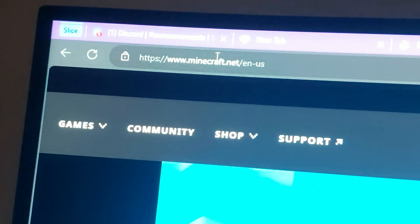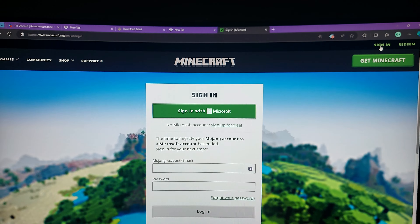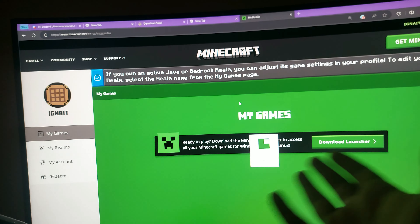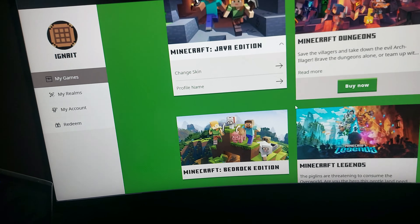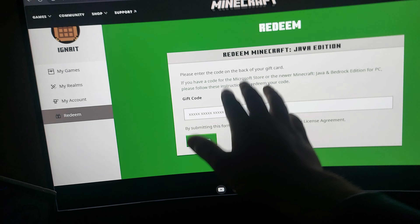You have to go to minecraft.net, then you have to sign in using your account. This account is simply free — you do not have to pay to make a Microsoft account. After signing in, you can see it will say Minecraft Java Edition, Minecraft Dungeons, and everything. You have to go to the Redeem section.